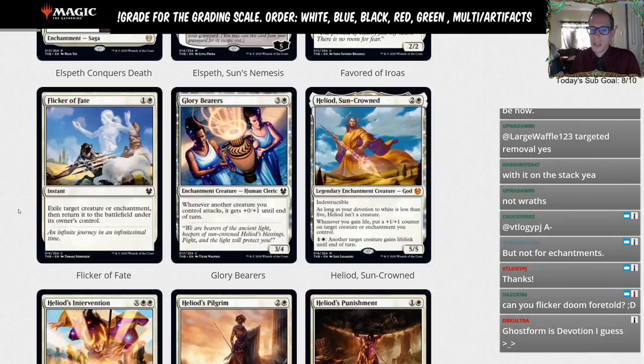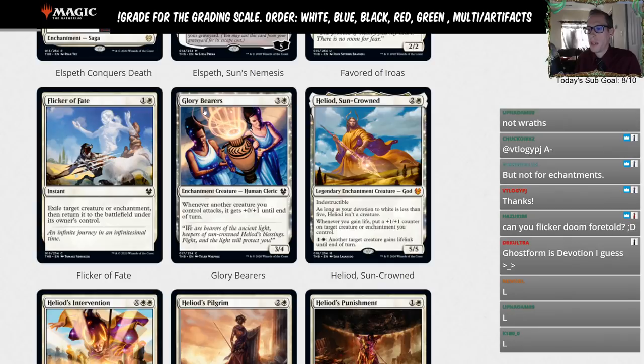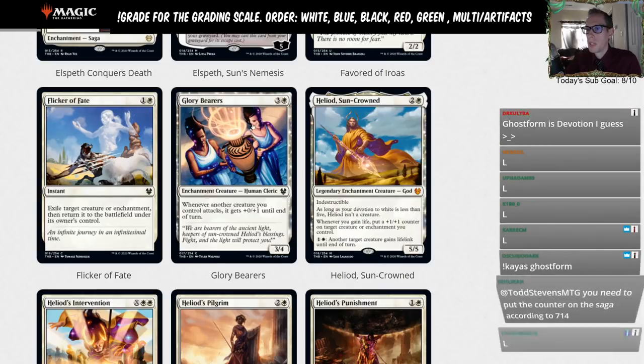Glory Bearers — three and a white, 3/4. Whenever another creature you control attacks, it gets plus zero plus one until end of turn. That's an L for Limited — just a limited card.